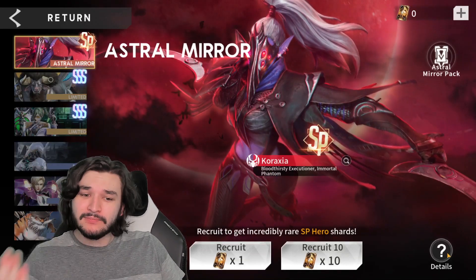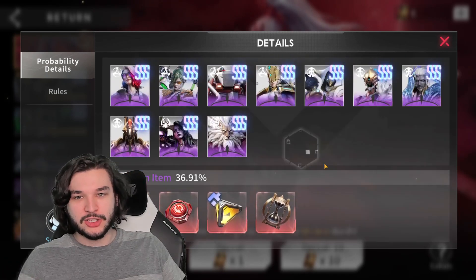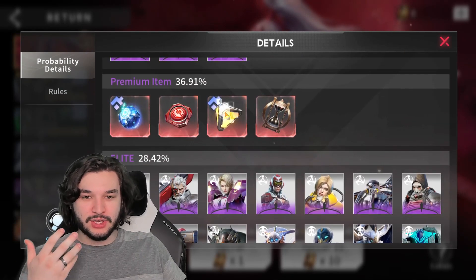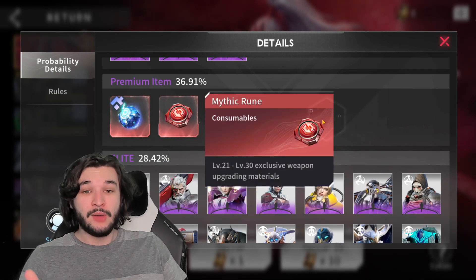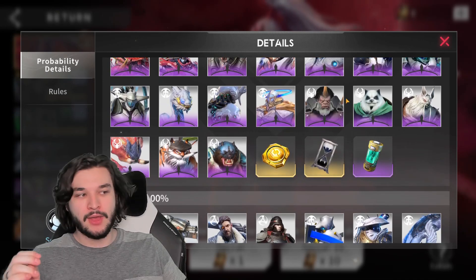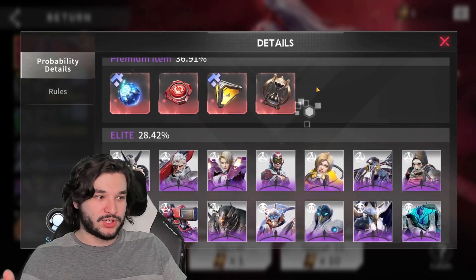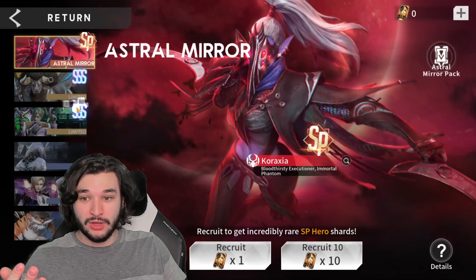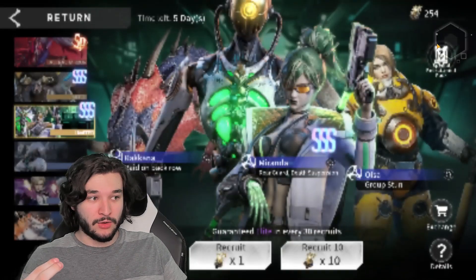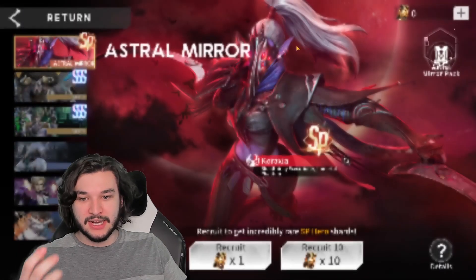Astral recruitment cards are the third priority. The reason they're important is that they're the only way to obtain SP characters right now. But the cards themselves are actually not that bad — the bad part is the SP drop rate. The cards have a similar or higher drop rate for full triple S characters compared to a standard banner. They also have the option to drop universal crystal shards, gene hybrid shards, and mythic runes, which is preferable over an elite. There's still a 28% drop rate for elites, compared to 3.59% on a standard banner, so you're going to get a ton of elites — even early game it's going to be very valuable.